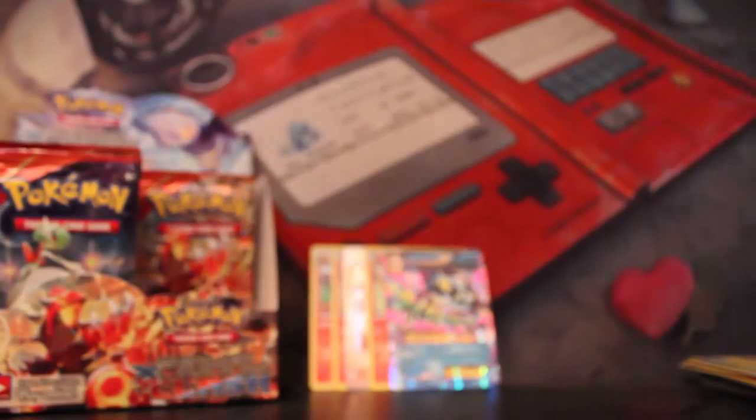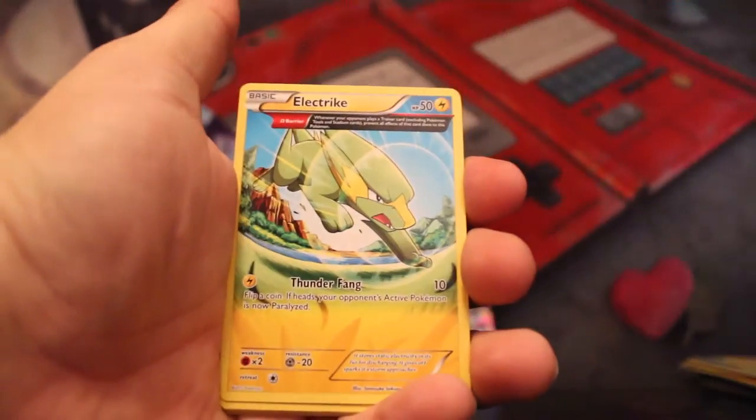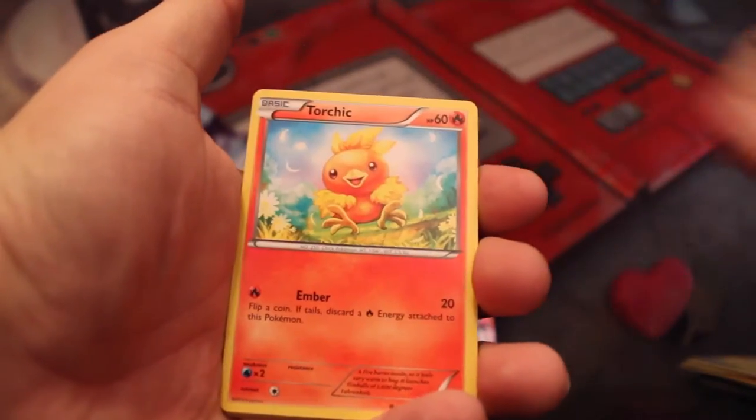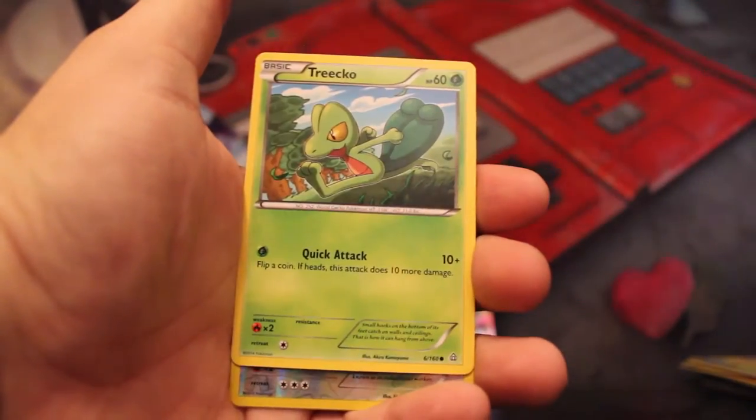Next, Gardevoir — Gardevoir packs have been good to us, just sayin'. Wonder Energy, Electrike, Teammates, Torchic, Marill, Surskit, Zigzagoon, Treecko.